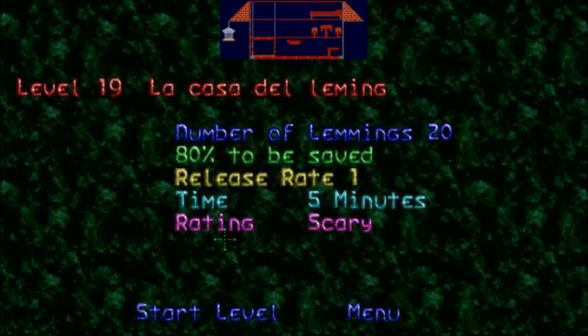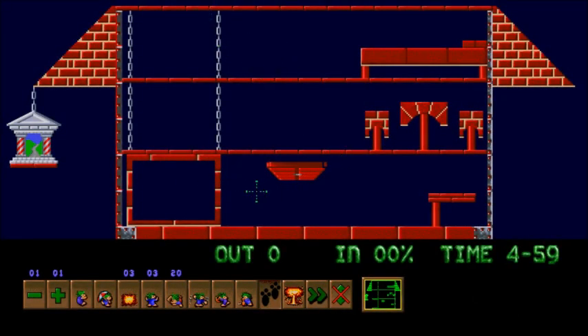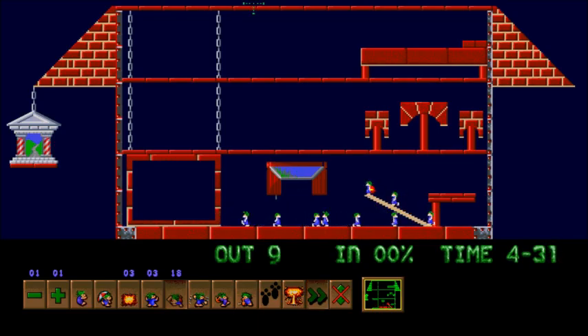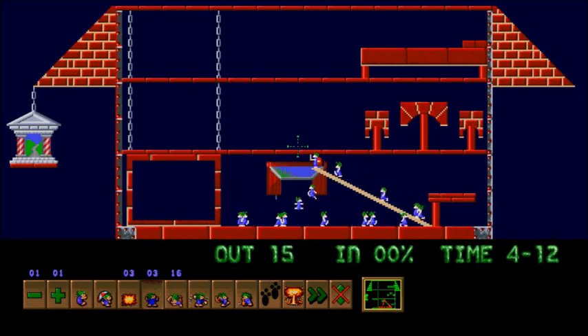Level 19: La Casa del Lemmings. 20 lemmings, 80% to be saved. I intended this as a bomb squad style level, but originally the steel blocks at the edges weren't there — people tried going under the level, which is why they thought it was so hard. La Casa del Lemmings is Spanish for basically the house of lemmings. What was hard was finding good music for this level — I had to find some nice Spanish-sounding music, and only one track was deemed good enough.